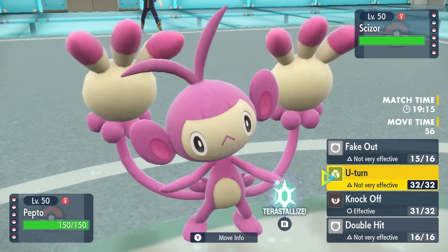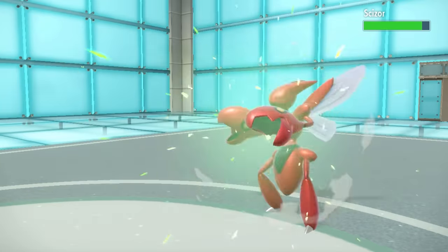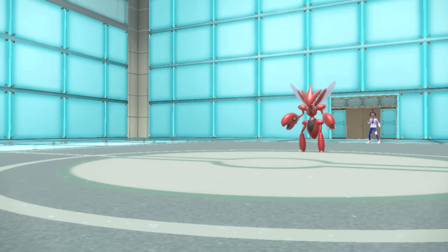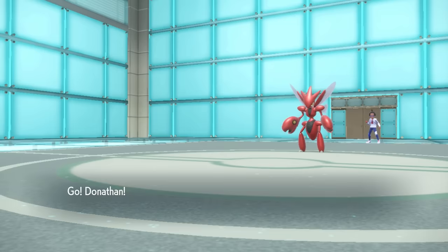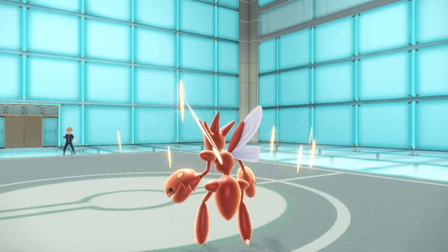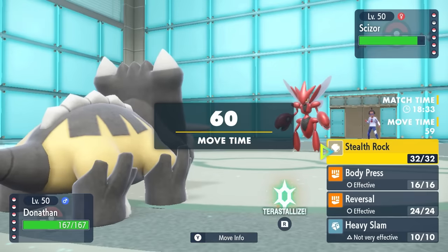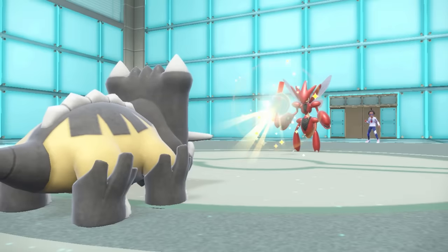This allows them to freely switch into Scizor. I know I can take at least one Bullet Punch, so I go for U-Turn for a tiny bit of chip damage and go into something more fit to handle it. I decide to go into Bastiodon - I don't have a lot that wants to deal with Scizor, and anything other than a Close Combat I know I can deal with. They actually end up going for Swords Dance, and I'm kind of fine with that because I have my Sturdy - I can knock myself down to that and get two attacks off essentially.